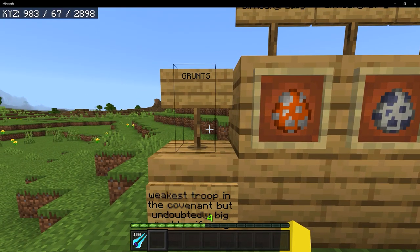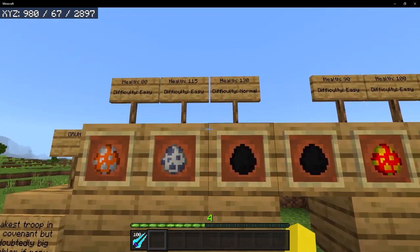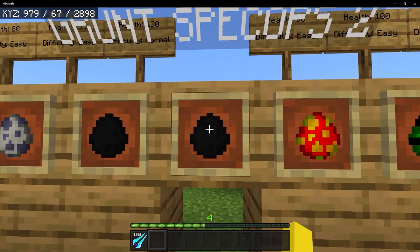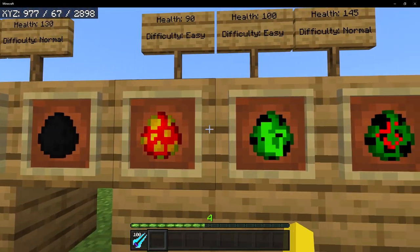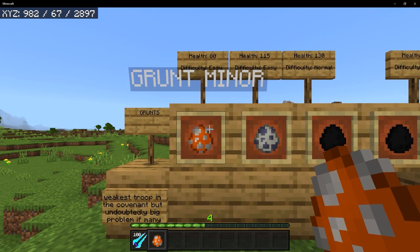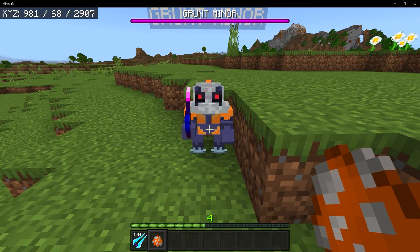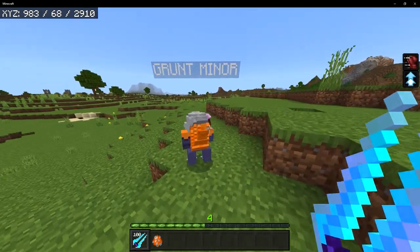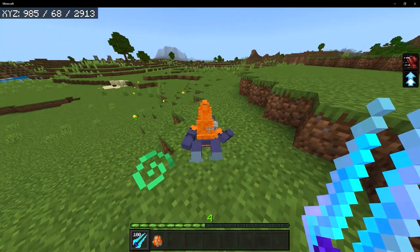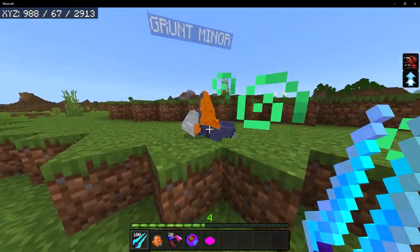We're going to begin with the Grunts, which are the weakest troops in the Covenant, but they can be a big problem if there are many of them. There is the Grunt Minor, the Grunt Ultra, the Grunt Special Ops, Special Ops 2, a Grunt Major, a Grunt Heavy, and a Grunt Imperial. The Grunt Minor has 80 HP and spawns on easy difficulty. He has an old needler. When you take them out, they will drop a dead body, and if you whack the body, then they will drop the loot, which I definitely like quite a bit.